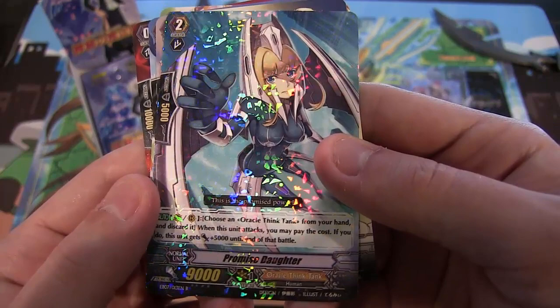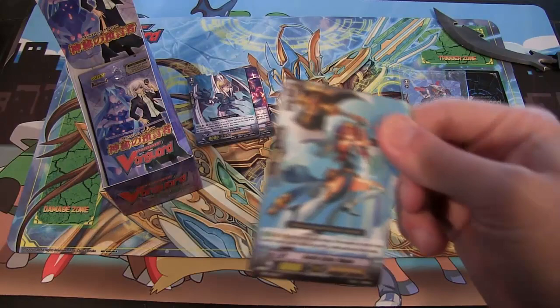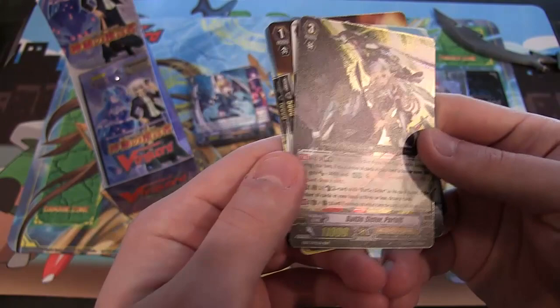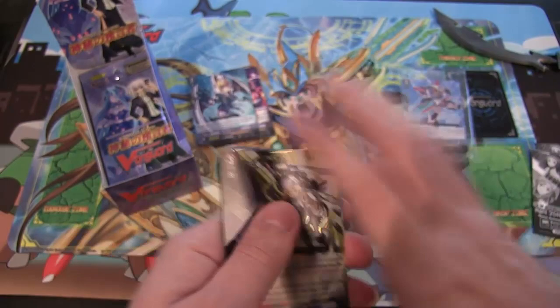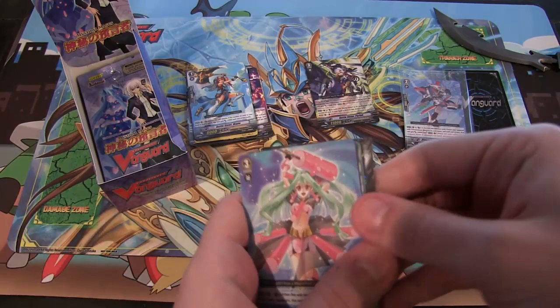I've been behind on all kinds of anime stuff, I need to catch up. I even have a Crunchyroll subscription - I need to use that instead of just paying for nothing. Right here - this looks awesome. What is this? A triple rare - Battle Sister Parfait, I guess that's how you say that. That looks freaking awesome. I like how they're like nuns but they have like swords. That's freaking awesome looking - a dangerous nun. That's a sentence you wouldn't think you'd ever say. That's pretty cool though, triple rare. I assume it's a pretty good one.